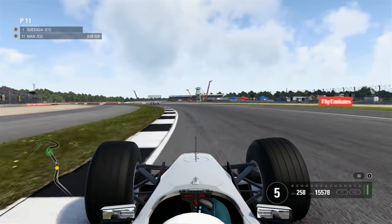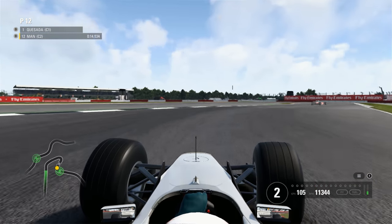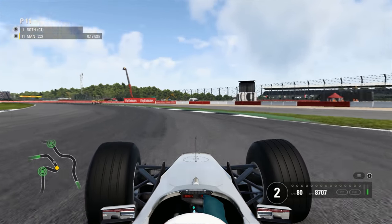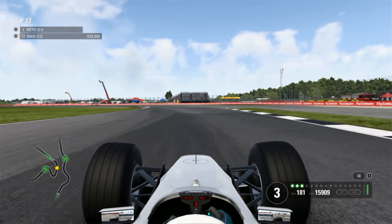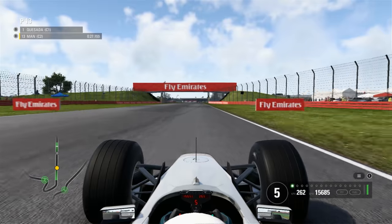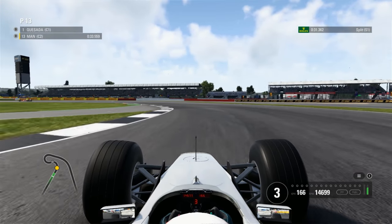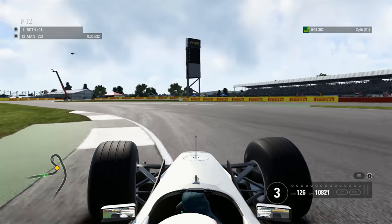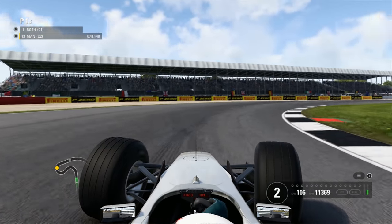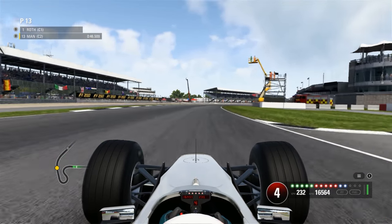Decent sounds. Counts similar to the '96 Williams. That delta is to the Ferrari F2002 — no prayer of keeping up with that car. The sound here is like a cross between the '96 Williams and the Ferrari F2002/F2004. The F2002 and the F2004 appear to have the same sounds in this game, which I suppose is okay, considering they're very similar cars with very similar engines.